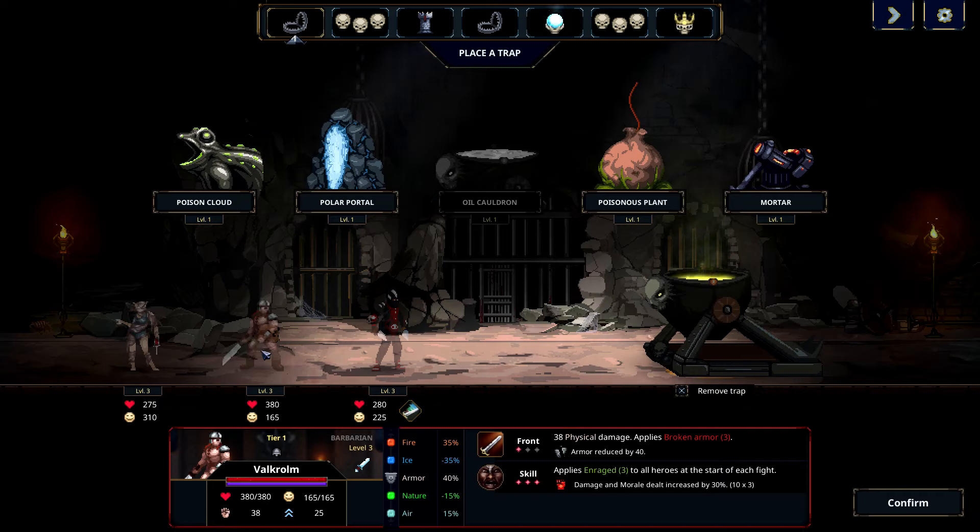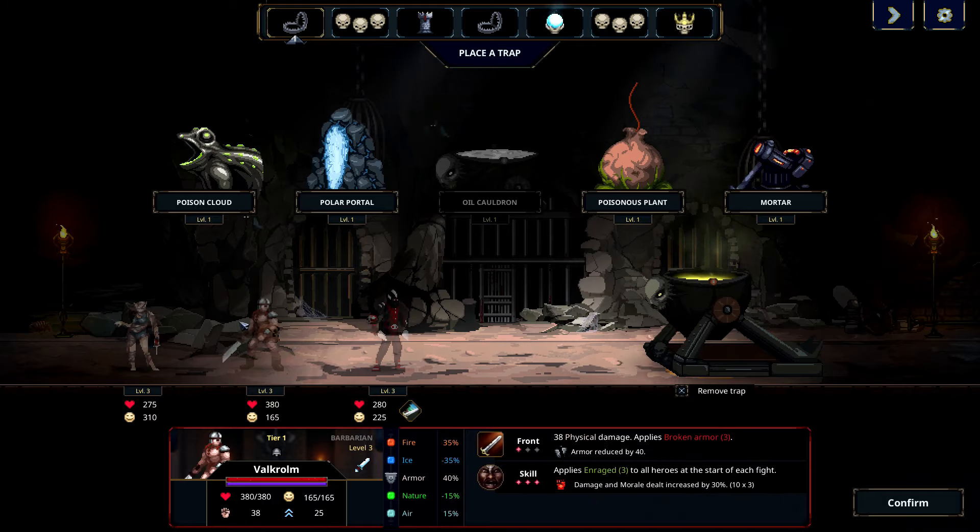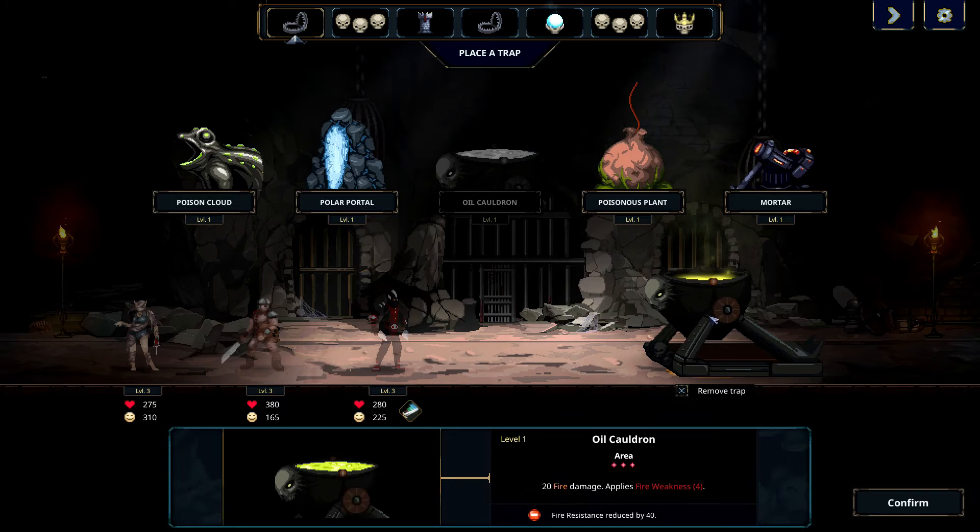30 physical damage, applies broken armor 3, applies enraged. Weak against ice, weak against fire. Negative armor, healing. The only way to really deal with these ones is gonna be to attack the morale because they all have less morale than hit points — for most of them significantly. We're gonna start with the oil cauldron.